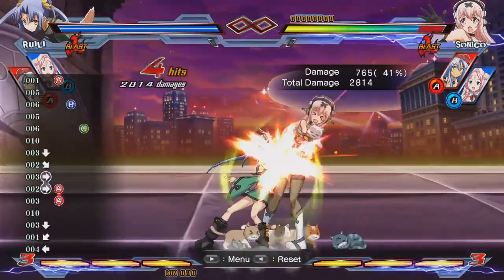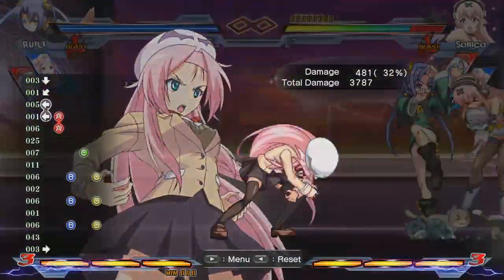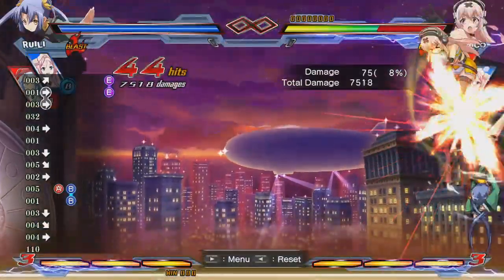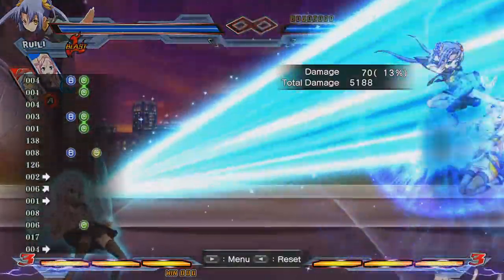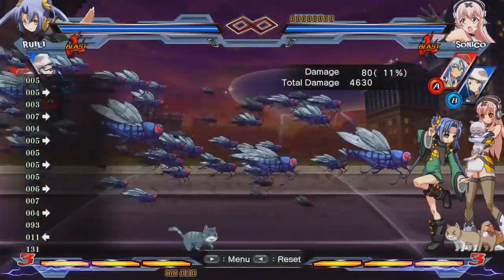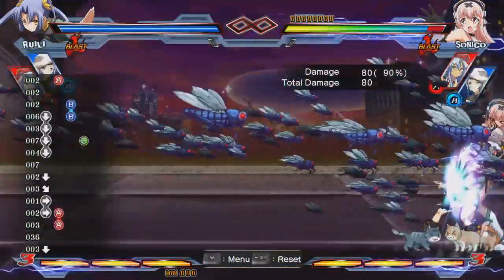If you prefer raw, guaranteed damage, then Dragon is a great choice. You can land a huge combo with her that will likely knock out the opponent or put them in a state close to it. The beam she fires comes at an angle, so you will have limited setplay with it, but it's still better than nothing. If you want the setplay of Yuki and the damage of Dragon, you can try Carol.